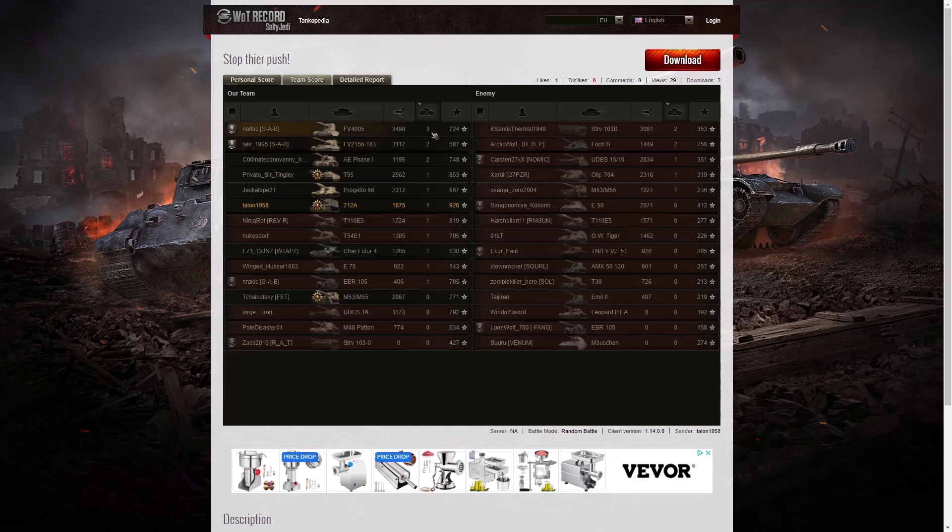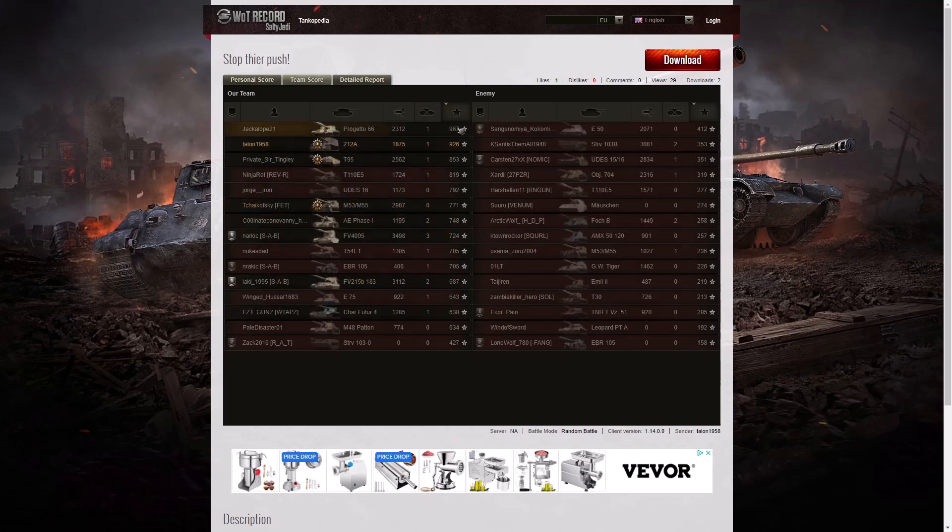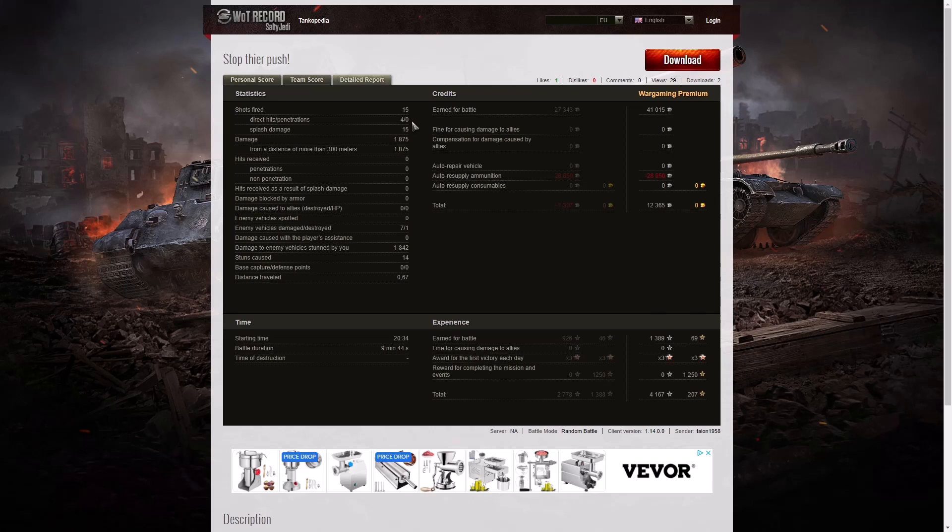When it came to kills, it was the Heshbarn again with three. Two kills for the Death Star, the AE Phase 1, the Strv 103B and the Foch B on the enemy team. There was only one kill for Talon, but it was a good one - it was the Strv, their best player, taken out with a nice shot right on top of him. He fired 15 rounds, got four direct hits, no penetrations but 15 splashes. Damage of 1,875 hit points, all at more than 300 meters. 1,842 hit points for stun assist off 14 stuns. He earned 41,015 credits and took away 12,365 after resupply - he would have made a loss on a free-to-play account. 1,389 XP times three for the first victory: 4,167 experience points altogether.